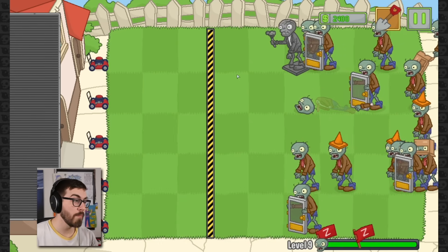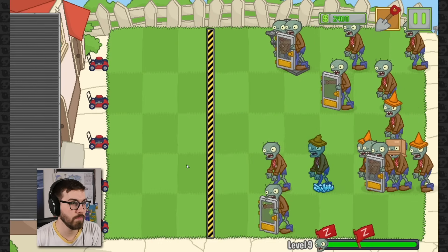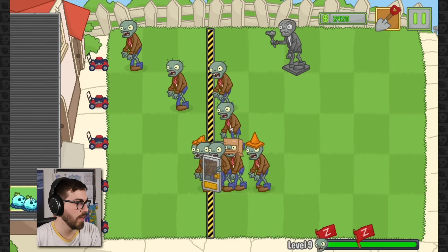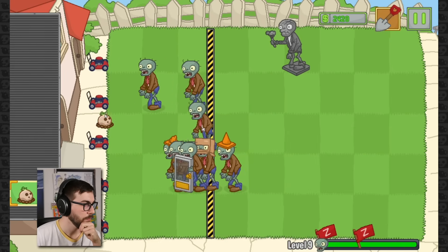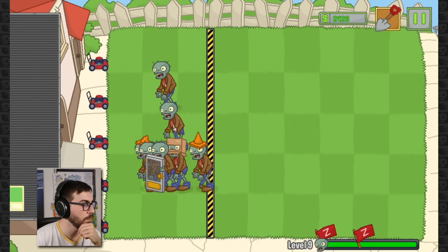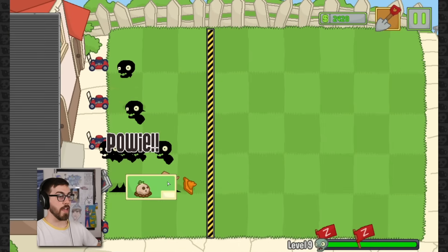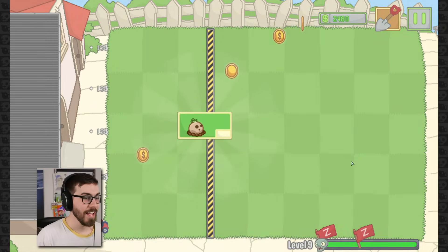I need the zombies to chill. I want to get that guy first because the explosion is better on him. We're gonna make it out yet. I feel like I've never played a difficult zombie bowling level - this is probably the closest we're gonna get to it. I can't lose now because I've got all my mowers. Come on - oh geez, I need an explosion right here! Okay, yeah definitely - there's my explosion! I actually managed to do it without hitting any mowers, but it was really, really close.